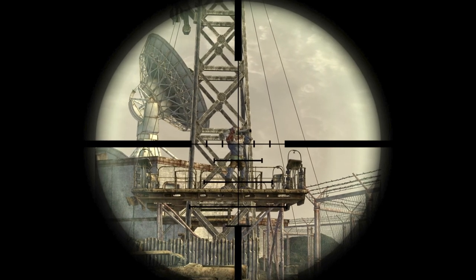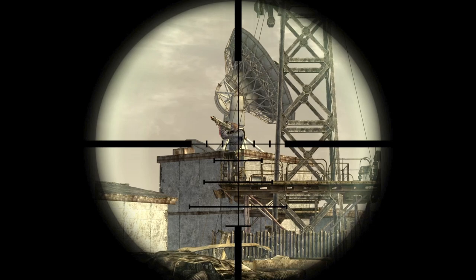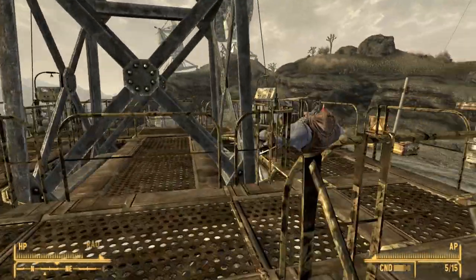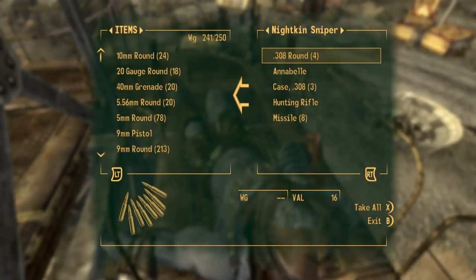So using a sniper, try and take him out. And after you have taken him out, you can go ahead and collect Annabelle from him.